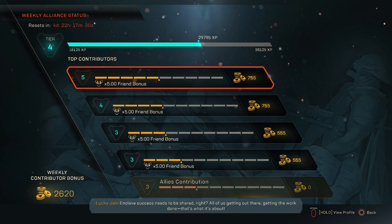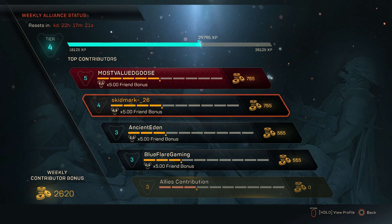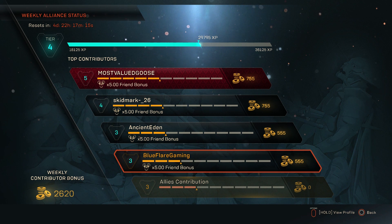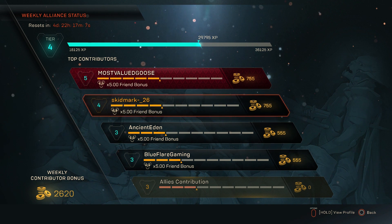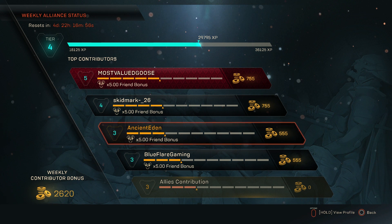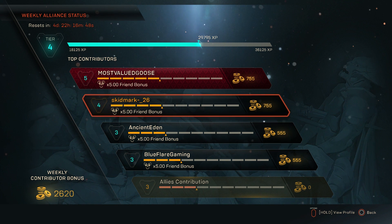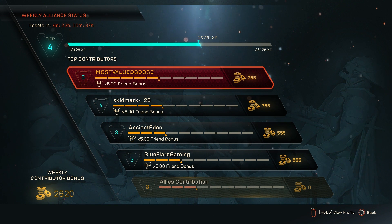You can see here that we've got a couple of friends also playing Anthem and they give us coins at the end of the week. In the bottom left corner it says weekly contributor bonus: 2,620. That means at the end of the week — in 4 days, 22 hours and 17 minutes — we'll receive that many coins. Skidmark is at 755 coins and Ancient Eden at 555 coins; they are one level apart, which is a 200-coin difference. So if you join a squad and become friends with them, do so because it will net you more coins.